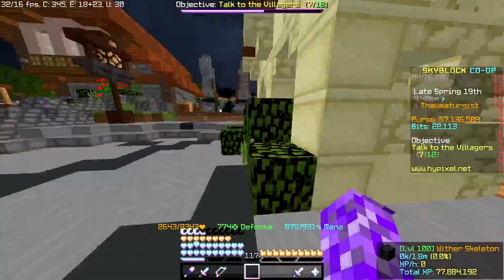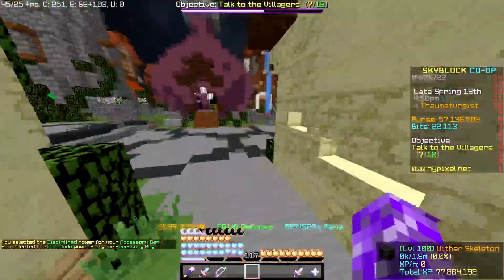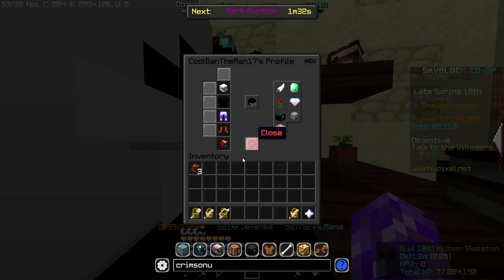Now I have 900 mana, but I used to have 500. That's how you use the power stones.